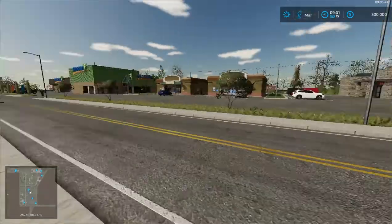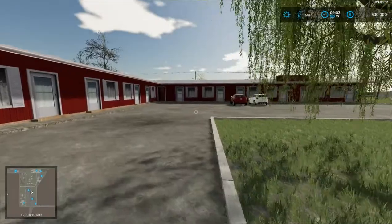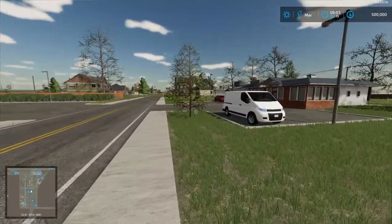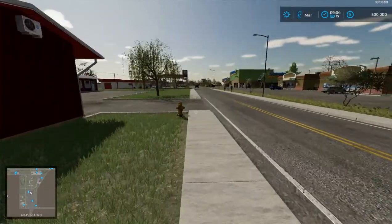I'm playing Farming Simulator 22, as you can see, and we're on the Griffin Indiana map — a really cool modded map. It doesn't come with the game; it's based on a real place in Indiana called Griffin.